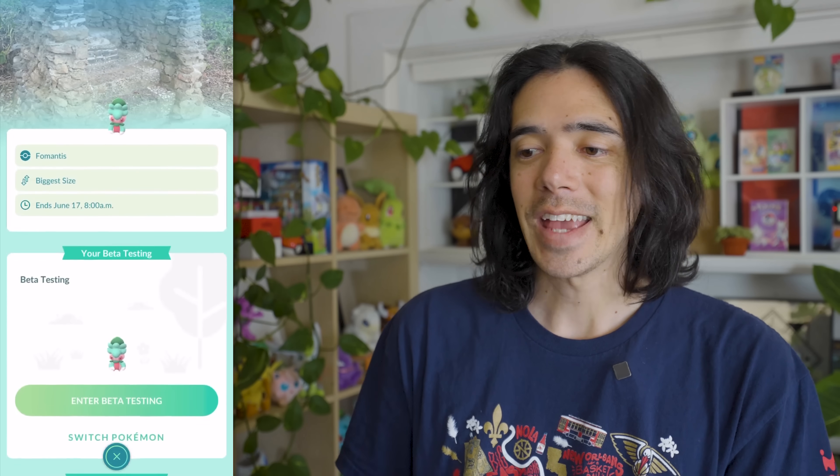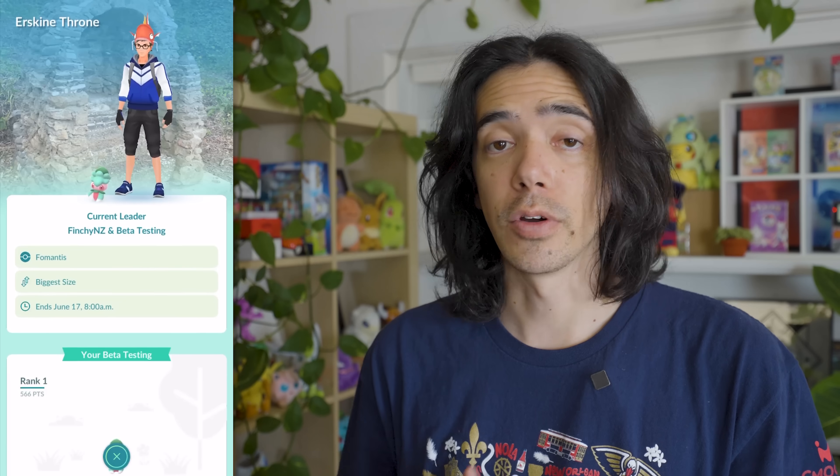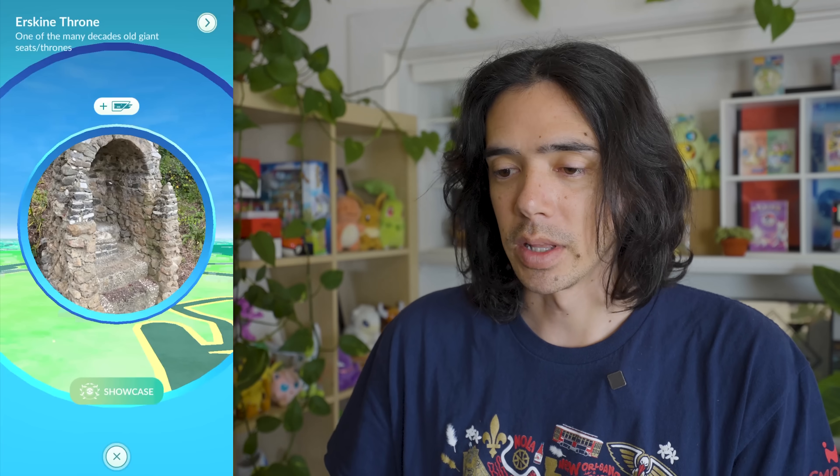In this video from GamingKiwiNZ on Twitter, you can see you'll choose which Pokemon you want to enter, click Enter, and then you'll go to the screen where it sort of rates your Pokemon. Two stars — but it's rank one because there's no one else in the Showcase. You'll get a score for your Pokemon, in this case 566 points, and they're basically competing against anyone else who submits a Pokemon to the Showcase before it ends. The size category here is biggest size, so at the end of the Showcase, whoever has the biggest one wins.